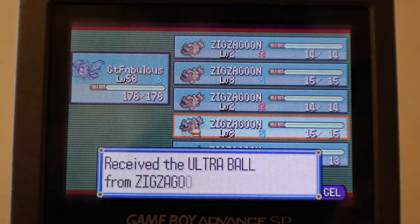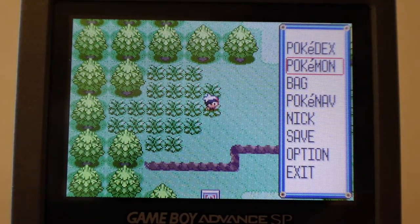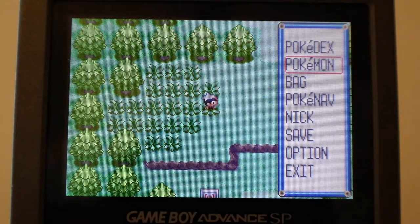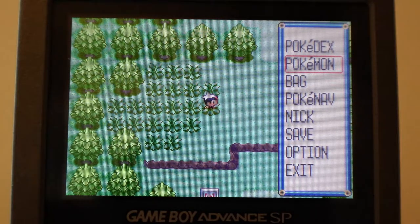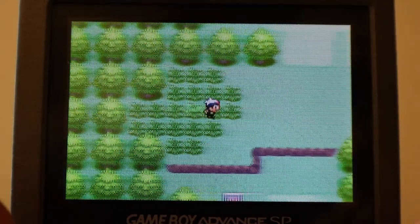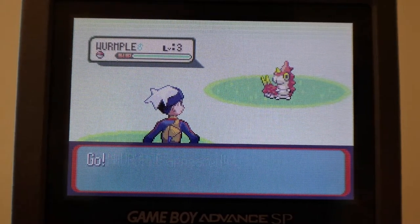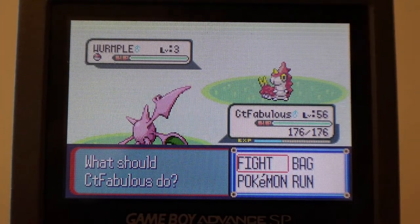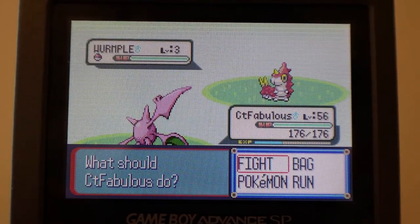We got one item — it's an Ultra Ball. Looking at Bulbapedia, it seems on Ruby and Sapphire and FireRed and LeafGreen it's a 5% chance of getting a rare candy from your Pokemon, which is pretty good considering how fast you can do this. Also, FireRed and LeafGreen — you can catch Meowths and those will have pickup. But keep in mind, I don't think this is as good on FireRed and LeafGreen because you get mainly berries there, whereas in these games you get Ultra Balls and Potions and stuff. It's a lot better.